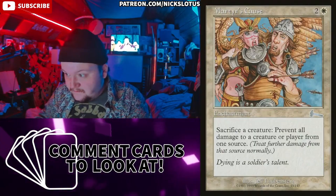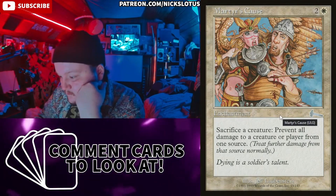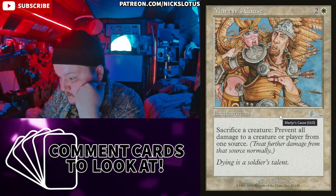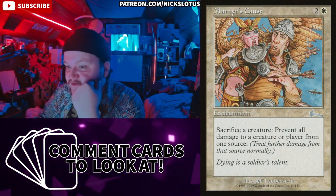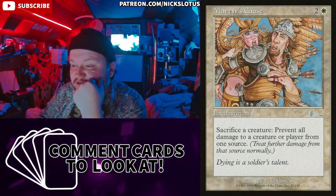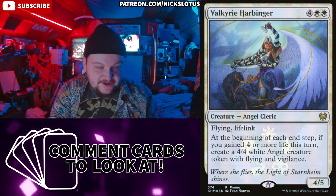Martyr's Cause is awesome. Impact Tremors, Reckless Fireweaver — if you're in a rack-style deck you can partner all that stuff with Marionette Master and just go crazy.